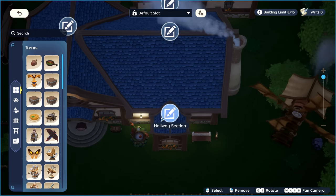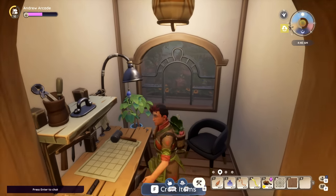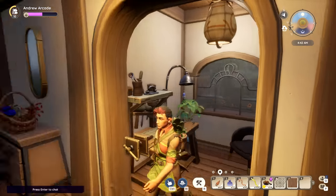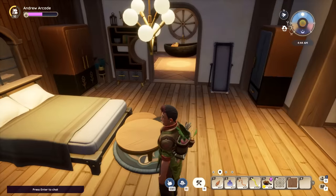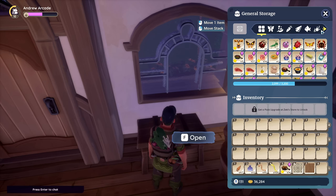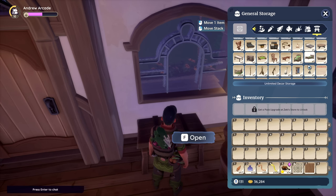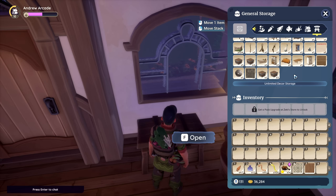Even though hallways are only three-by-three rooms, I really like them — they add a lot of character and dimension to your house. I made one a little nook for crafting, and another open concept to make my bedroom look less boxy and more inviting. If you're running out of storage space, don't worry about crafting furniture because you have unlimited decor storage. All furniture pieces, wallpaper, flooring, and even chests found around the world can be stored here with no penalty to your overall storage.